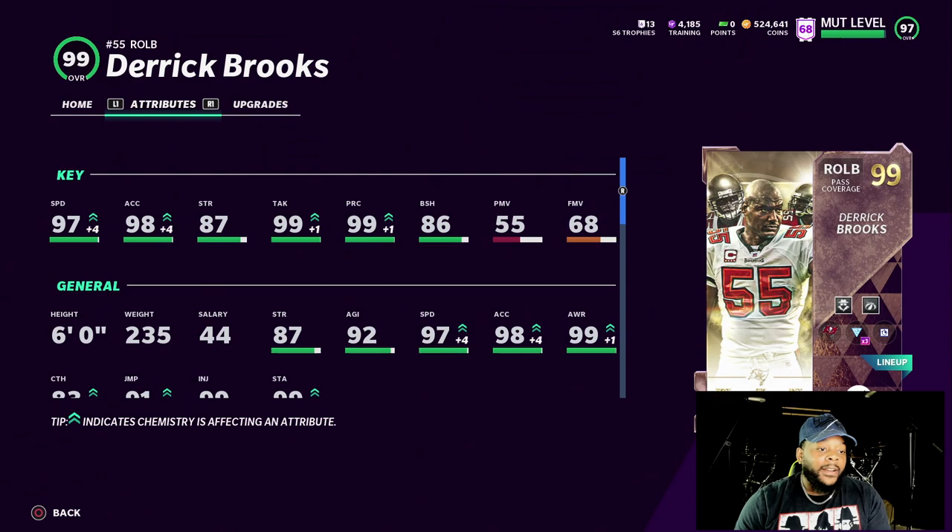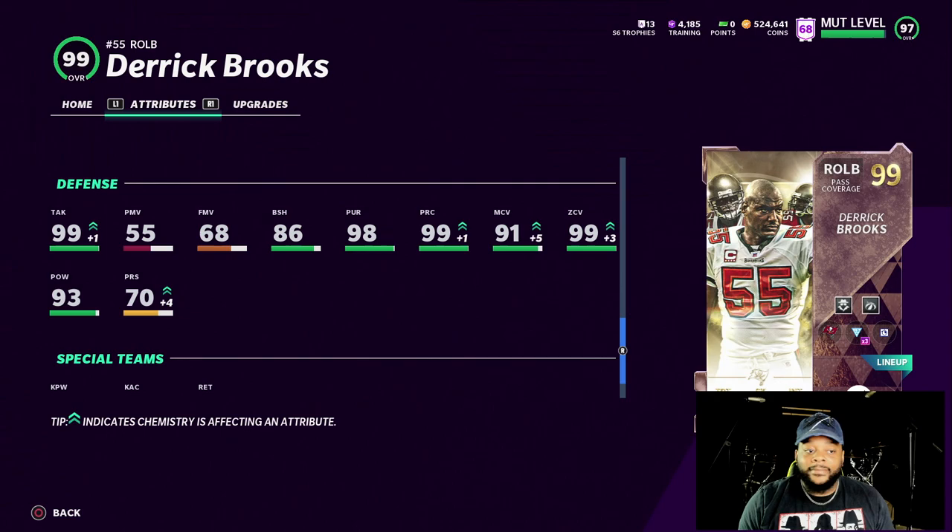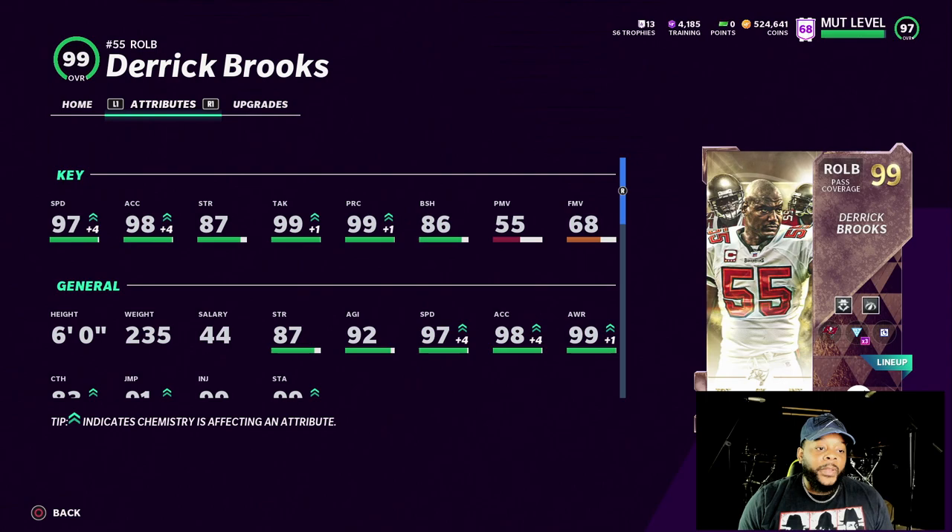Yo yo, what up guys, welcome back to another Madden 21 Ultimate Team video. We back with the Bucks team today. Our man Derrick Brooks got the upgrade. Honestly I'm surprised John Lynch got a way older card and came out way before Brooks, but we still don't got a John Lynch upgrade. It's a solid card at linebacker too. I got Lurker on him and Deflator. We're gonna see how that 97 speed rocks on him. This card is a pass coverage linebacker — 91 man coverage with 99 zone coverage. Straight beast.